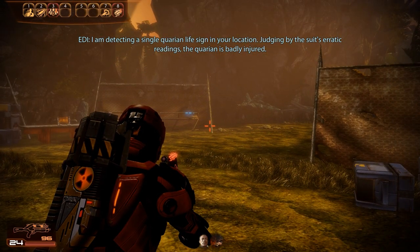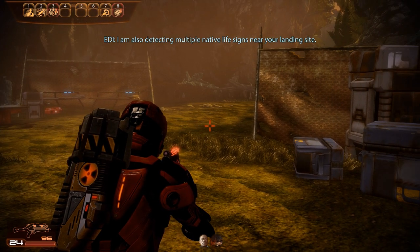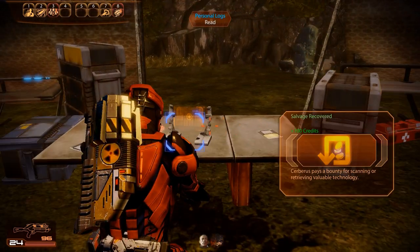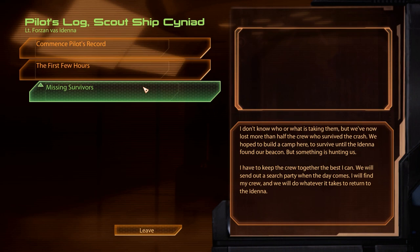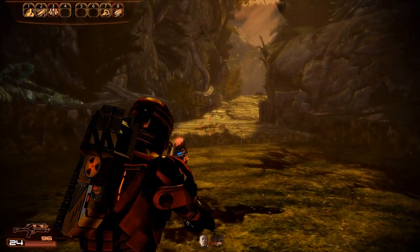EDI detects a single Quarian life sign at our location — judging by the suit's erratic readings, the Quarian is badly injured — and also multiple native life signs near the landing site. Before searching for survivors, we grab some palladium, a medkit, and read through the logs at the campsite. The first entry describes the Quarians escaping some Geth, but the strain forced them to crash-land here. Entry two details salvaging their ship's wreckage and their first casualty on a hostile planet. Entry three reveals they've lost over half their crew due to mysterious circumstances, banding together in camp in hopes of rescue — but with the camp deserted, it looks like help has arrived too late.